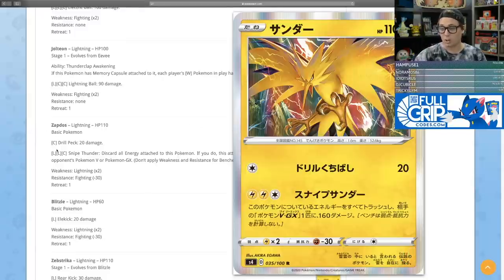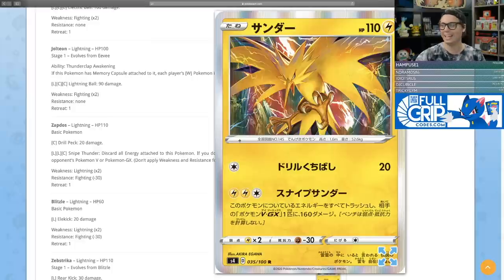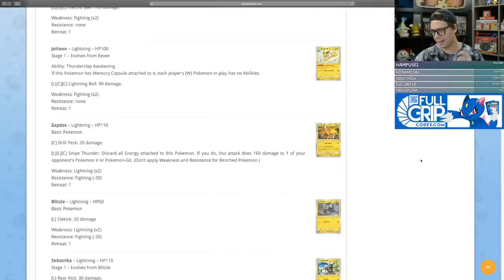Zapdos's Drill Peck does 20 for one colorless, and for two lightning and a colorless, you discard all energy attached to this Pokemon to deal 160 snipe damage. That's a very powerful snipe attack. You can use Tapu Koko Prism Star or the new Electrode to power it up, but giving up a prize just to discard all your energy and deal 160 damage next turn is asking a lot. However, paired with the Telephotoscope tool, you can one-hit KO Crobats and Dedennes on the bench — very cool card with potential, especially if additional lightning energy acceleration support is printed.